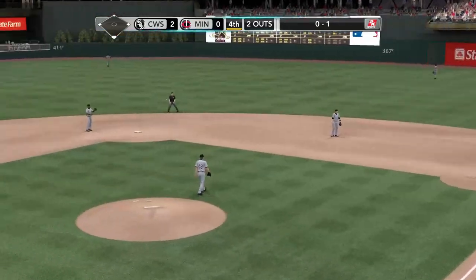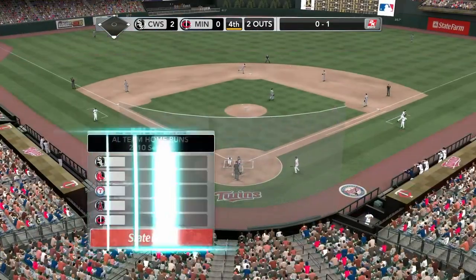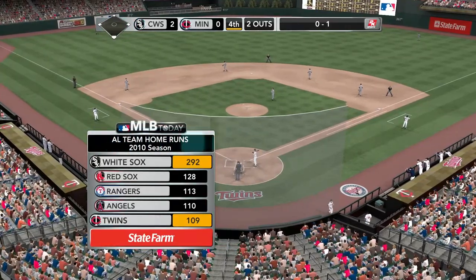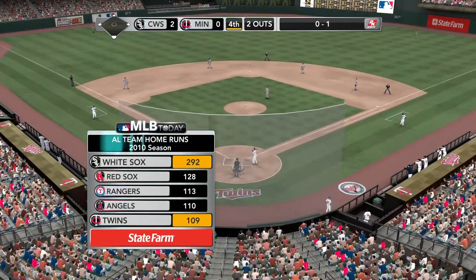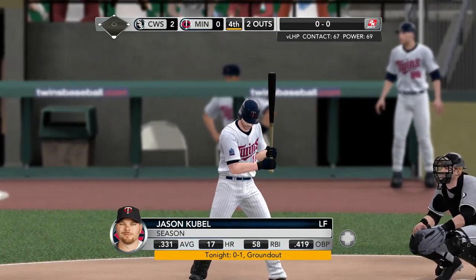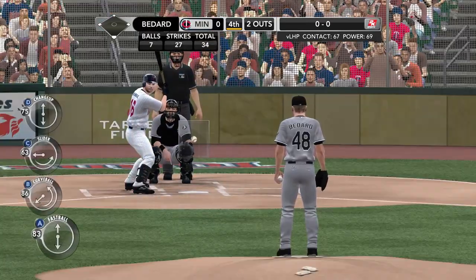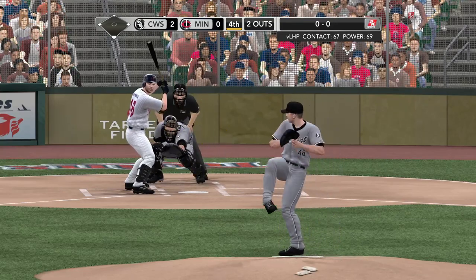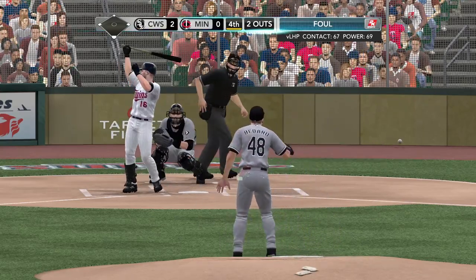Quick moment here — look at the teams doing the most yard work, brought to you by State Farm. Number one the White Sox, Red Sox in second, in third the Rangers, Angels fourth, and the Twins at number five. Well, if you bought a ticket to this game, let's hope you bought one in fair territory in the outfield, because these two teams can really hit the long ball.